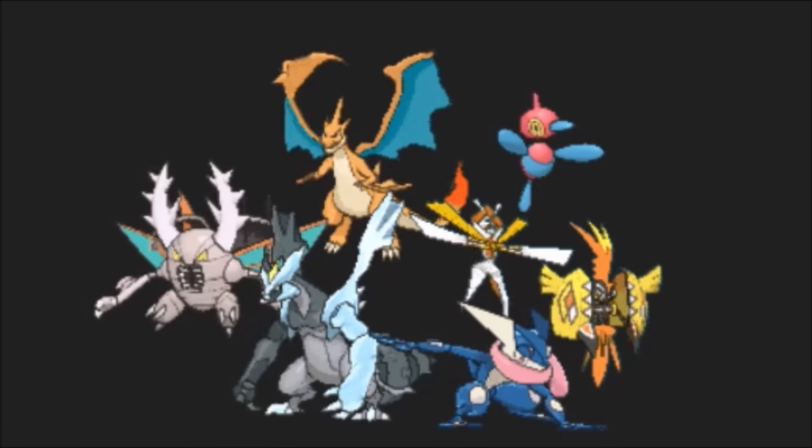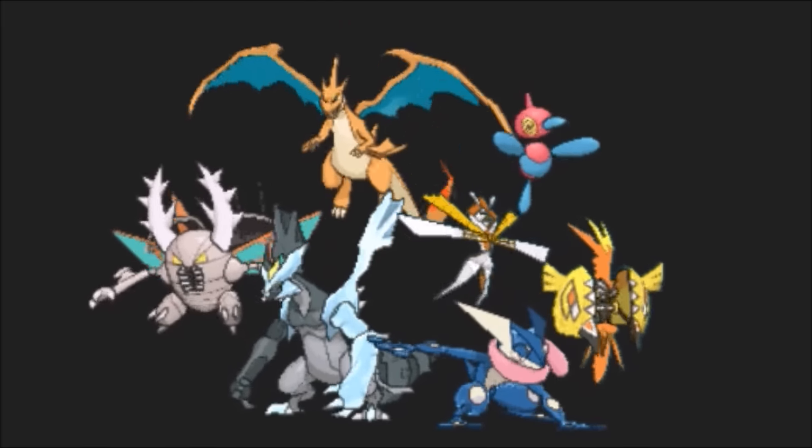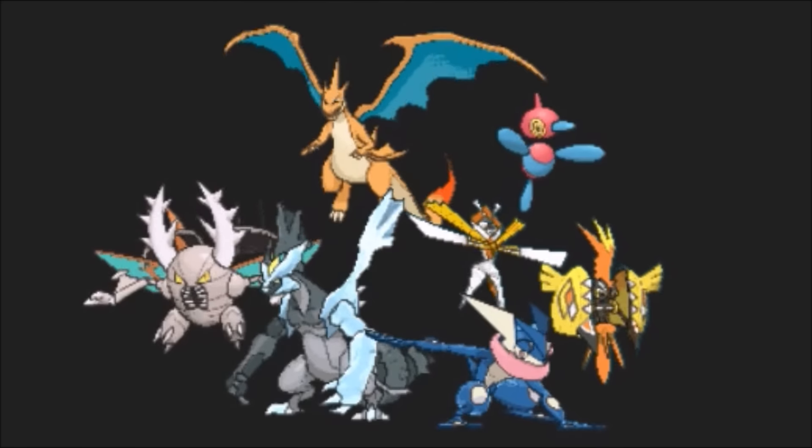Here's a rundown of the six categories of Pokemon you'll find playing 1v1. Hard and Fast: these Pokemon strike before an opponent and try to finish them with a single powerful hit. They often have frail defenses and rely on coverage moves to cover a wide range of threats.